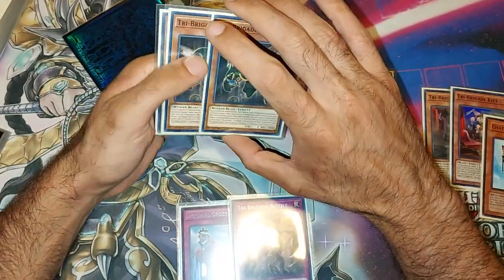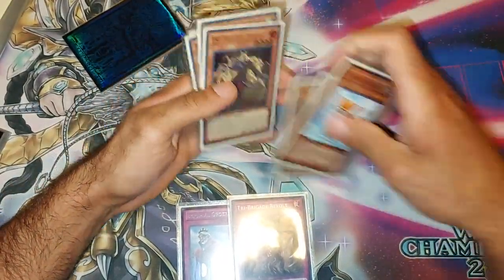The power of Rescue Cat: not only did it get us the beast, beast warriors, and winged beasts loaded up in the grave, it also gets us Farajit, gets us the Kit effect, and then we just get rolling from there. That was test hand number two — we'll do one more test hand.